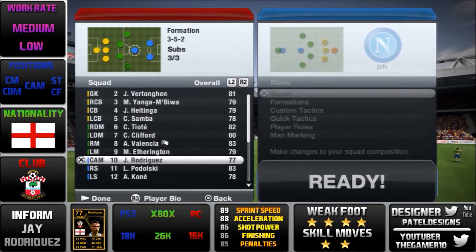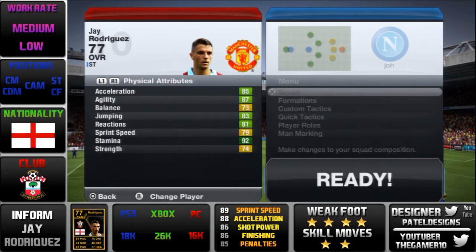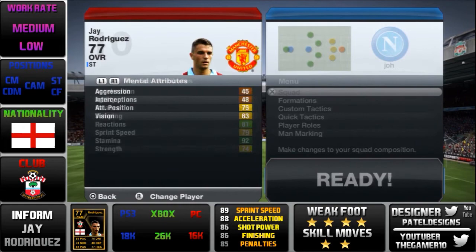Going into his attributes, he does not have many greens as you can see. His main ones are probably finishing and long shots on the skill attributes. The others are mostly yellows and reds. It's mainly the physical attributes that come in handy — his acceleration, agility, balance, jumping, reactions, stamina and strength.